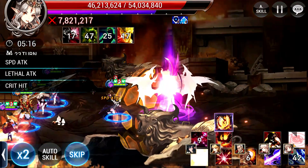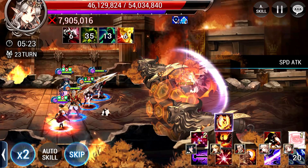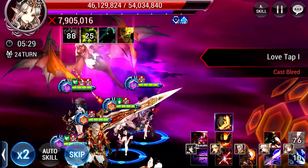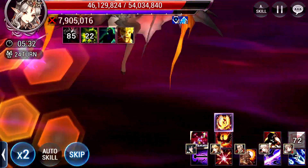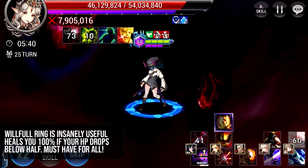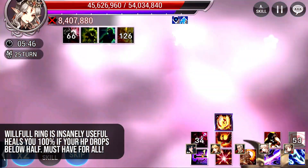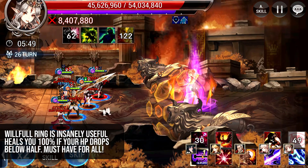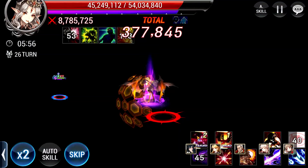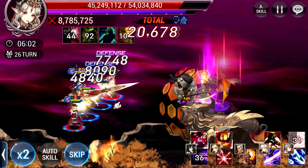My Aragorn doesn't counter that much because he is not on counter armor — he does have some counter jewels but not counter armor. You really, really need to have Willful Ring on all of your heroes. The Willful Ring is very useful because it heals your hero completely once they drop below 50%. If you are geared well, you won't actually trigger the Willful Ring heal until mid-match. My Chloe isn't geared too well, so that's something you can improve on.